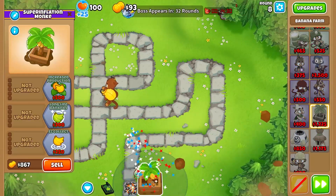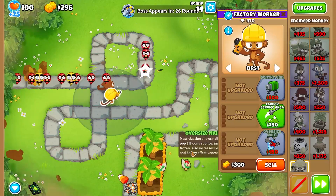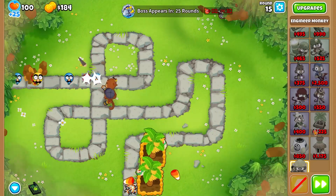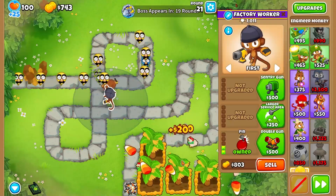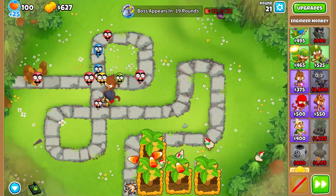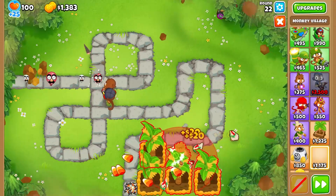We're going to get a 2-0-0 farm. Now I've gotten myself another 2-0-0 farm and in the meantime, you want to go ahead and get the bottom path Engie up to a pin. And then we're going to go ahead and get another 2-0-0 farm. Now we're at four 2-0-0 farms and we're going to upgrade our defense to a double gunner. And in the meantime, we're also going to grab a village, not a farm.